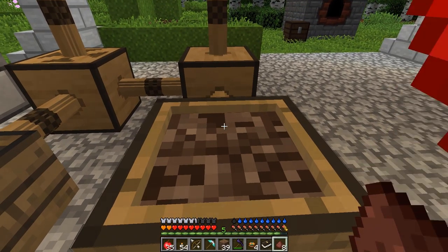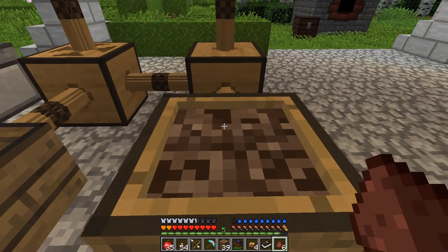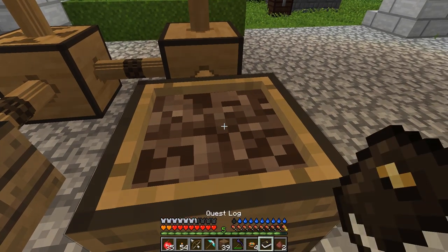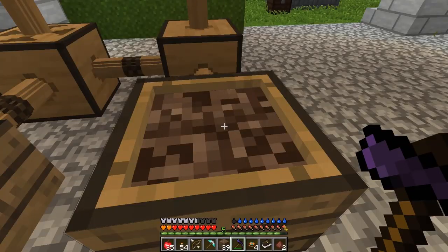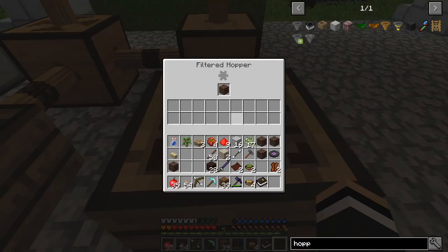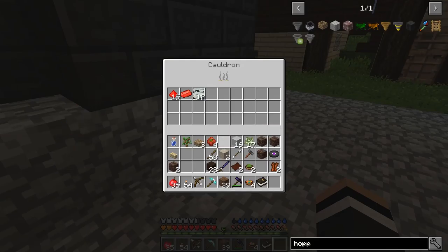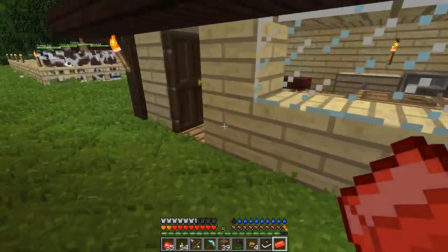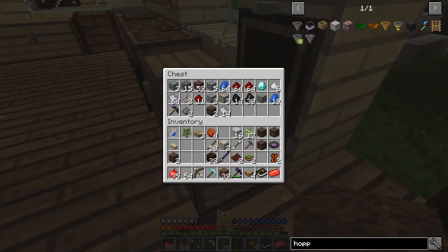I've got a fresh soul sand in there, so it can do a maximum of 7. We have to change it now. Let's just dump this in here. As you can see I now have three ingots of concentrated hellfire, which means I'm able to make the thing for the quest — whatever it's called. Let's see... it is called the hibachi. That's the one.